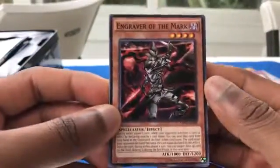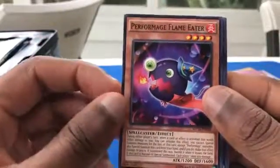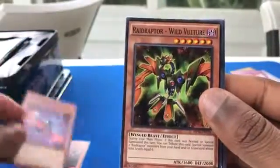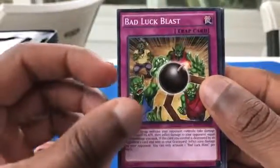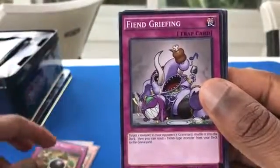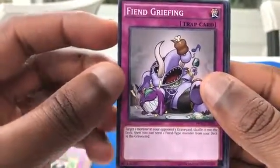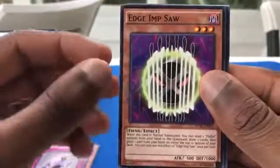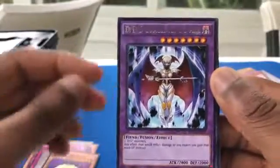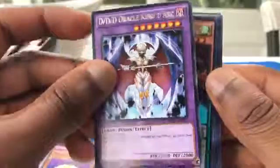Engraver of the Mark. Performage Flame Eater. Raid Raptor Wind Vulture. Bad Luck Blast. Fiend Griefing — target one monster in your opponent's graveyard and shuffle it into the deck. Edge Imp Saw. DDD Oracle King D-Ark — oh, King D-Ark! Nice. D-Ark is nice.